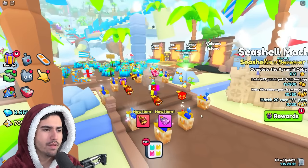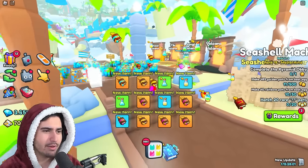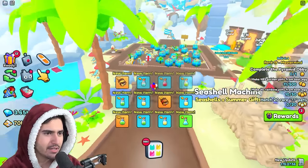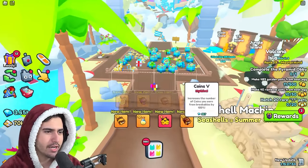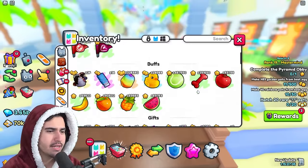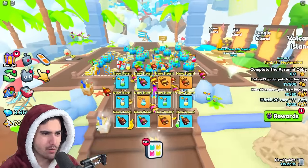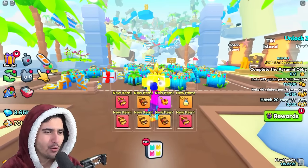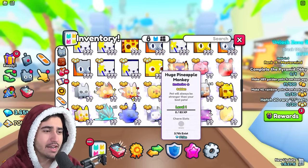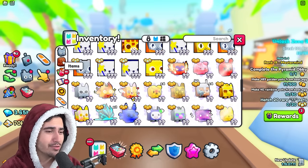We're spamming open them now. About 80 gifts in and nothing too crazy yet. Oh, we just got the summer hoverboard — let's equip that and ride it. We keep going, opening 24 at once. Oh, look at that — we got a cold golden huge pineapple monkey! I'm telling you guys, the odds have to be really good from this. Not only did we get a huge pineapple monkey, but we got a golden one too.